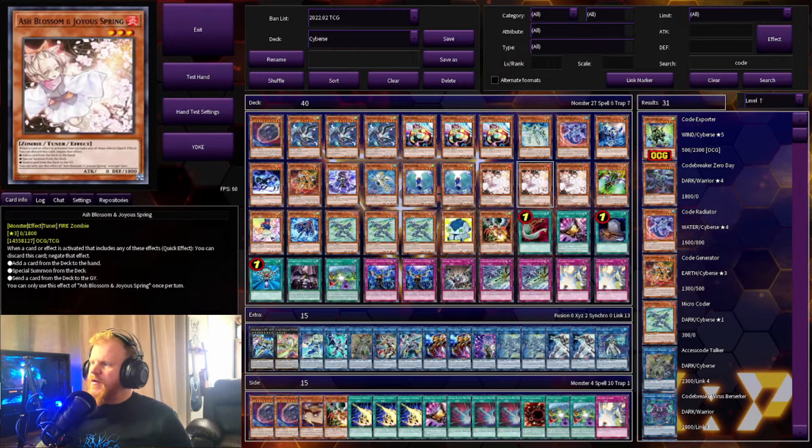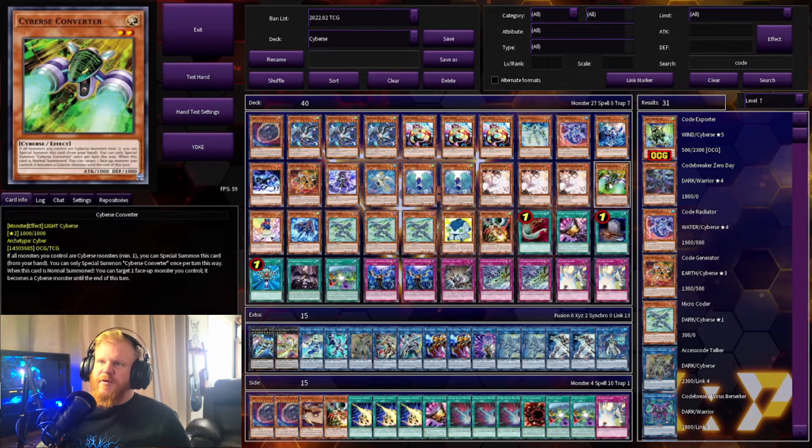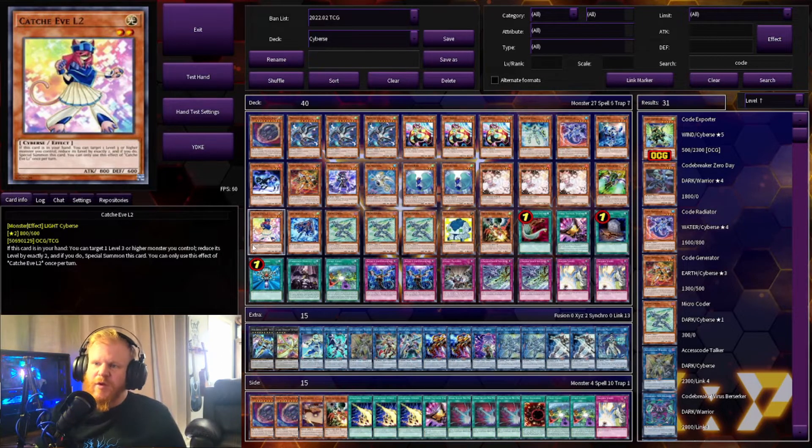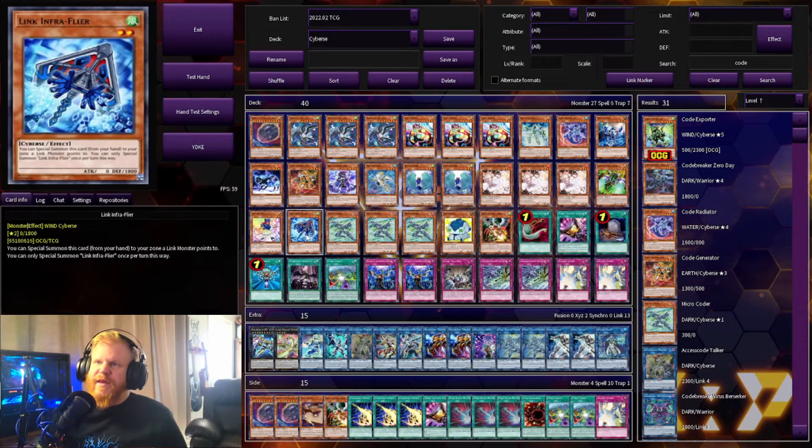Three Ash Blossoms. One Cyberse Converter — if all monsters you control are Cyberse monsters, minimum of one, you can special summon this card from your hand. When it's normal summoned, you can target one face-up monster you control and it becomes a Cyberse monster until the end phase, which is fine since most of what we're playing is Cyberse anyway. One Cachedeque Level 2 — if this card is in your hand, you can target one level three or higher monster you control, reduce its level by exactly two, and special summon this card.